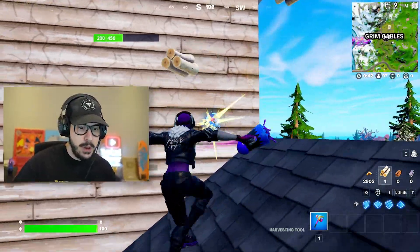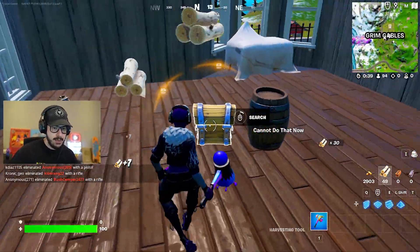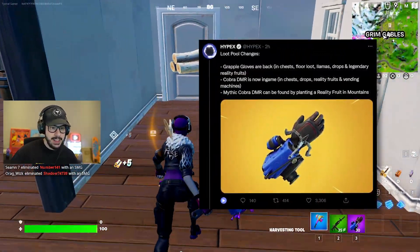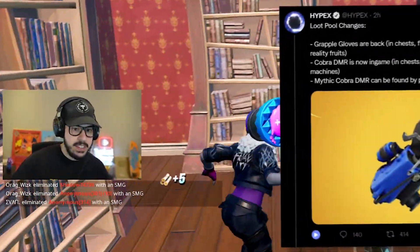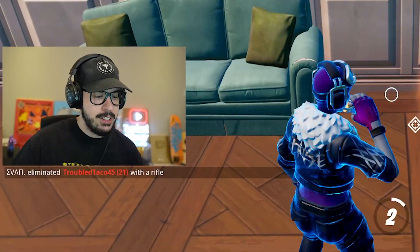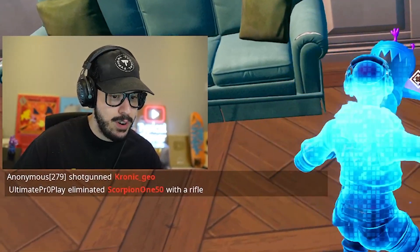Let's go ahead and break in and see if we can find any info on it. Seems like we got some good loot here. The Grapple Glove is back — love to see it. I think a lot of people are going to be happy about that. This is a spooky place. There's like a bug with the elimination feed right now where it's really big.